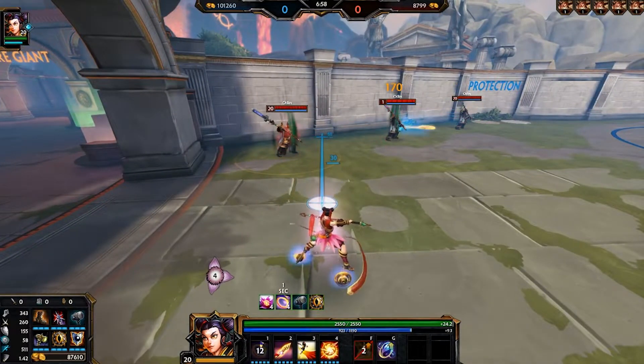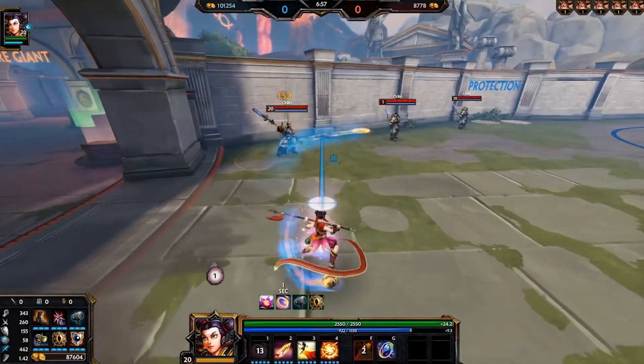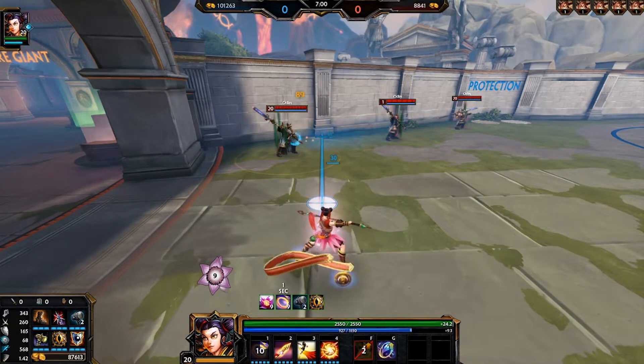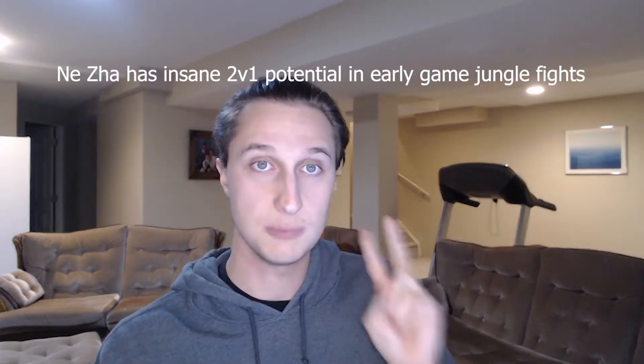Moving into core abilities, we have Nausea's first ability: Ring Toss. Basically, you throw out this ring in a line. If you connect with anything, the ring is going to automatically bounce around to targets within the ring's range. The targets can be hit multiple times, but it does favor targets that have not been hit yet over targets that have already been hit. What's so special about Ring Toss? First, it debuffs protections. Second, it gives Nausea movement speed.